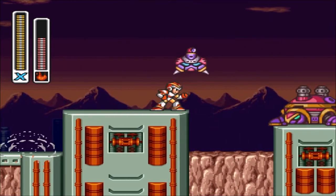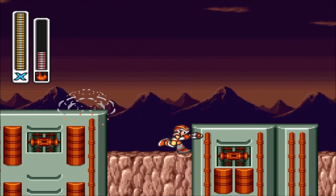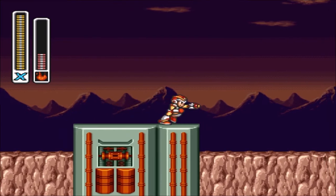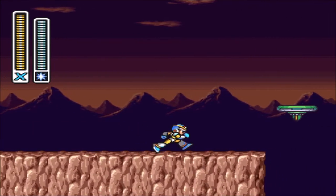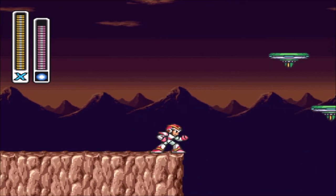It is time to go into Sigma's Fortress. And man oh man, the first part they just throw these pink robots at you. They're just so annoying — they're like flies, you know. They won't leave you alone. They follow you everywhere, all up on your face.